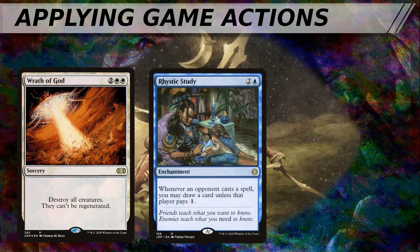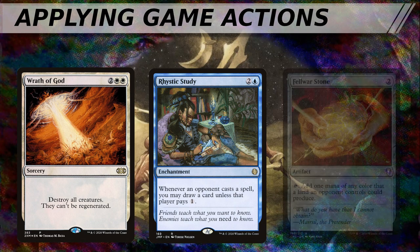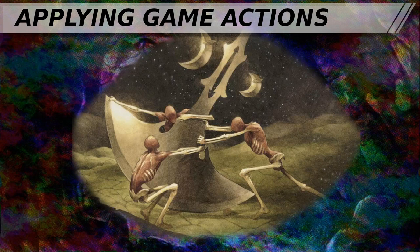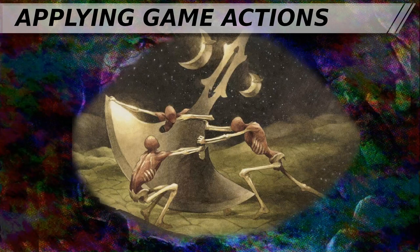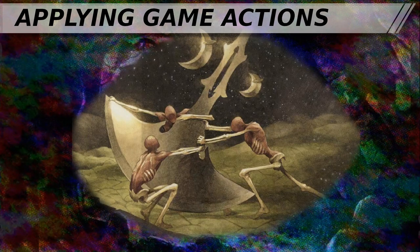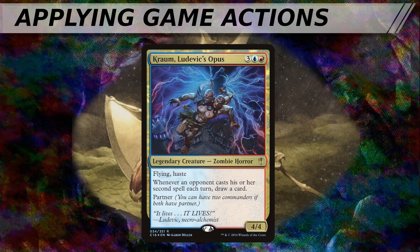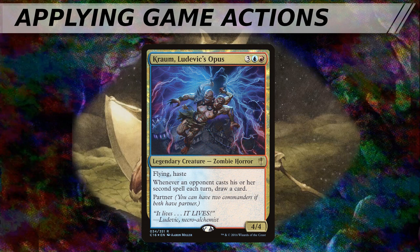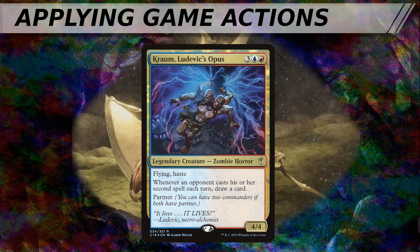Destroying an opponent's Rhystic Study to prevent them from drawing more cards is a huge way to return balance to the game actions between you and your opponents. Even destroying a mana rock to limit their mana available — and thus the number of game actions they can take on their next turn — can represent a major setback. Think about the times you've managed to see a mana rock or a ramp spell destroyed when the player was just about to cast their commander and really get their game plan going. It can be devastating when timed properly. When you get the sense you're losing but can't tell why, look at the board of the person who is winning and count the game actions they take with key permanents each turn cycle. This is what led to me really appreciating Kraum, Ludevic's Opus in games of CEDH, just for the number of times I wound up drawing extra cards off his ability — whenever an opponent casts two or more spells in a single turn, draw a card.